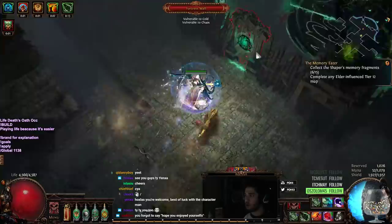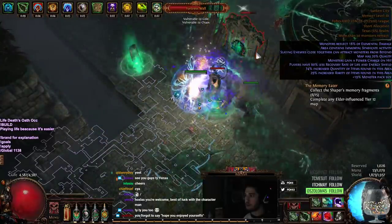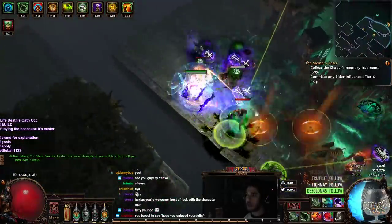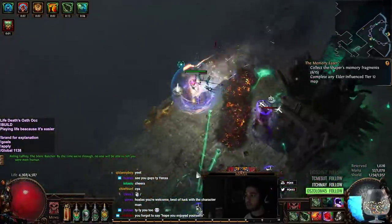Of course it's the door one — Fortification — which is the worst for us because curses don't work on this stupid door. And there's one other thing: by doing the Eldritch Battery swap, you actually do not gain the ability to run Arcane Surge anymore.